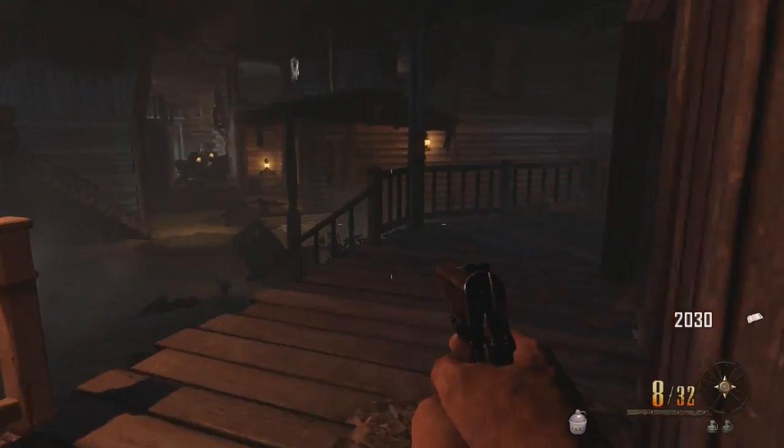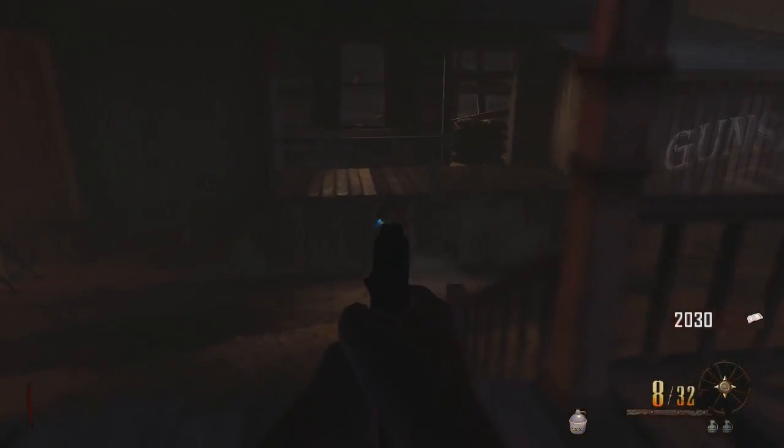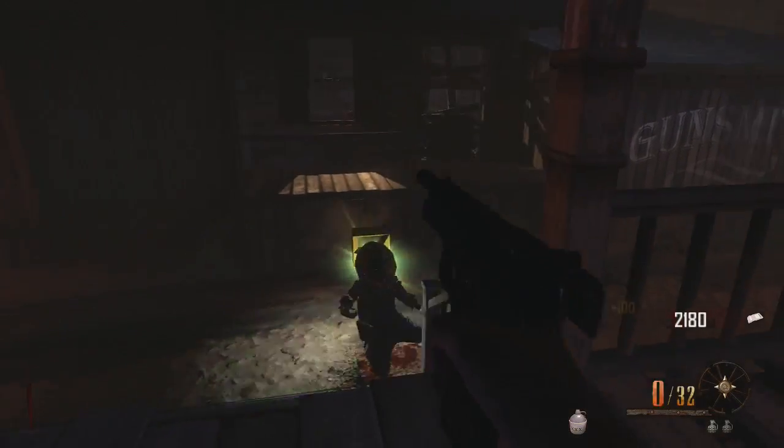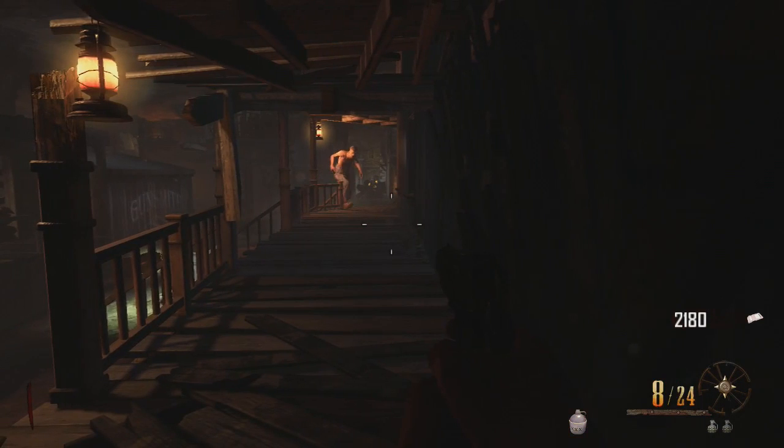At this point we have the juggernaut open, the gunsmith open, and now we're going to open up the door to get to the courthouse and the church.